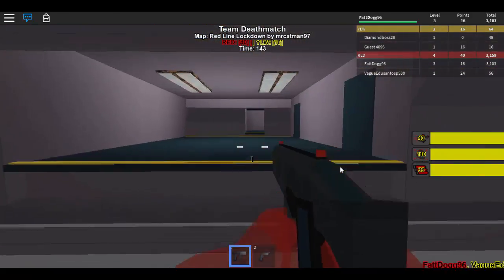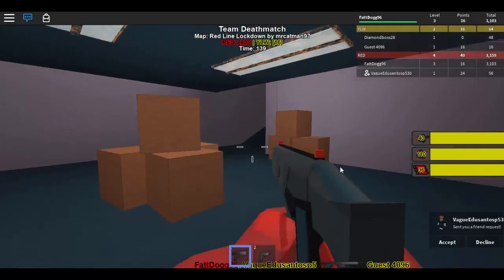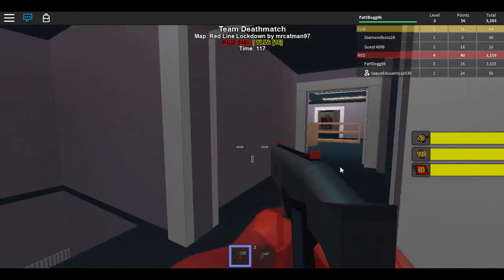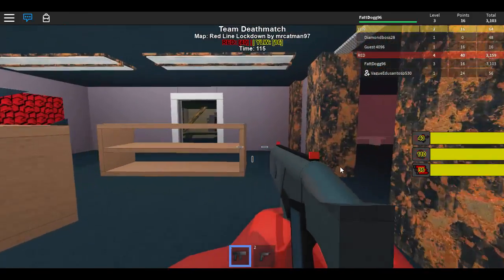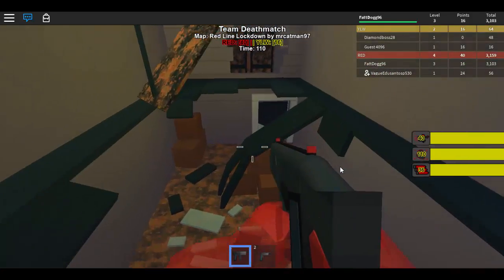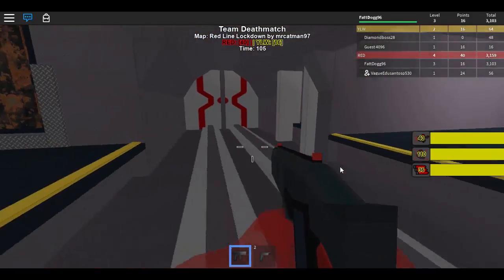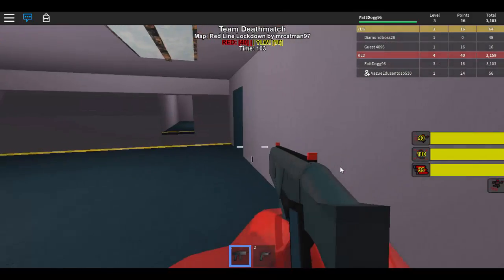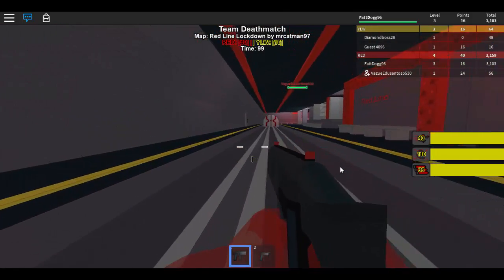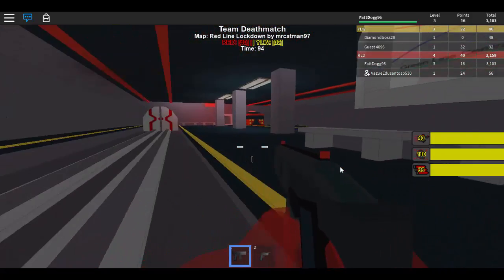The maps that I know of that are in that actual game: I think it's got Nacht der Untoten - the very first World at War map. It's got the very first Black Ops map which is Kino der Toten, where it's in the theater. It's got Origins, which is the last map pack on Black Ops 2.